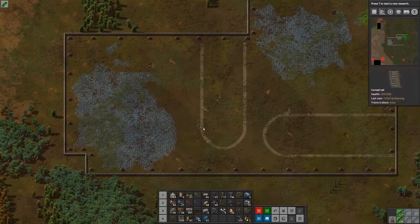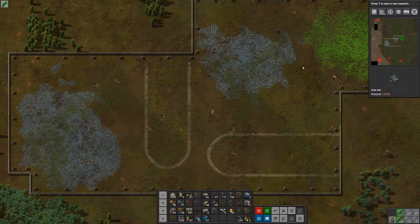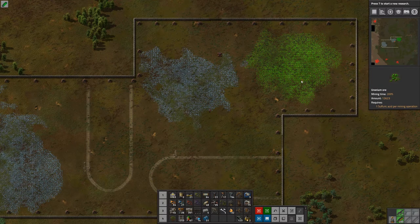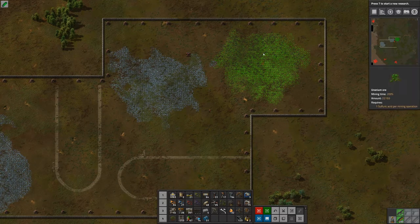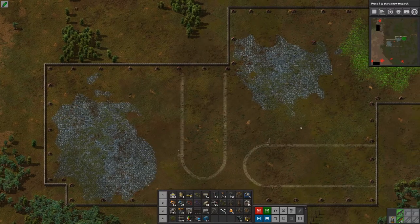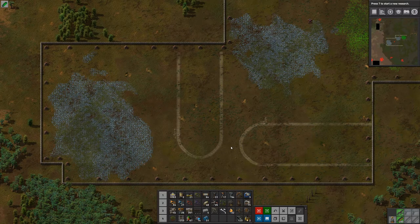We have a bit of a dilemma when it comes to the stations here, or rather the outpost, because we have one, two, three patches of ore - two of them are iron and one is uranium. This is a good uranium patch to pick from, so I think we do want to use this uranium at some point. Which means we need to plan for where we might want the station for that, so we have the space planned out, and then we need the stations for the iron.